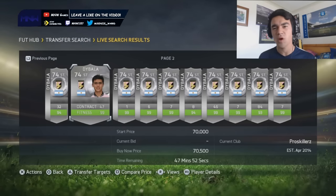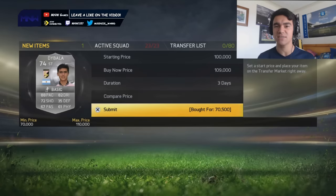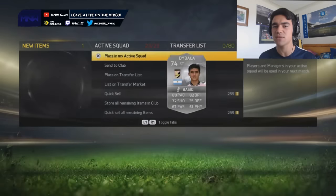Let me use a different example. I used DiBalo — the Argentinian guy from Palermo. I went and bought him for $70K and listed him for $109K, and within minutes he was sold and I had my money. That only cost me $0.70 for a $40K profit. I know this isn't as much as before the update, but if you go through it a lot and list a lot of players, you'll get more money straight away.